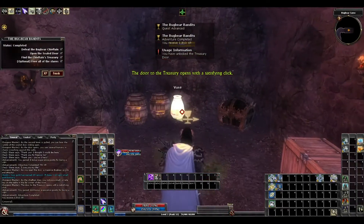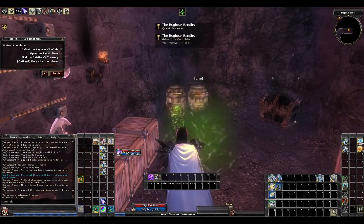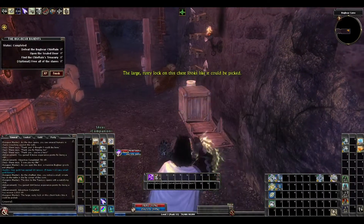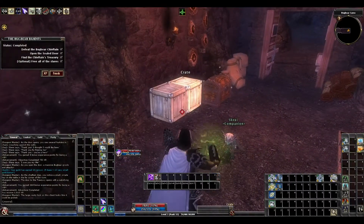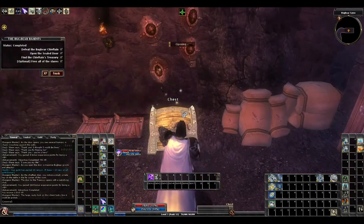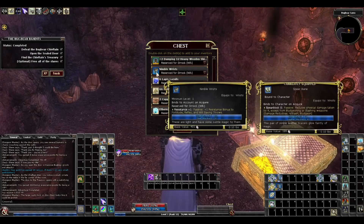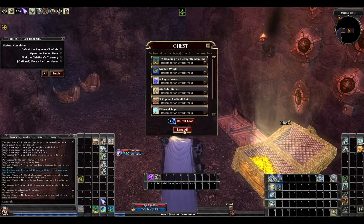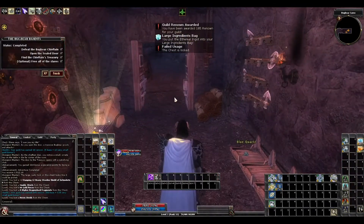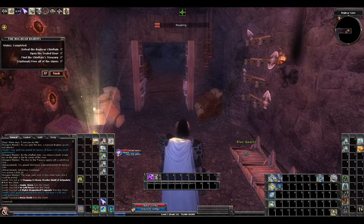And that's the quest done. There's a locked chest in here — they have a lot of them in these quest lines. The chest is out of range; that one right there is locked. Nimble Wrists plus one resist. So that was Bugbear Bandits on Elite!